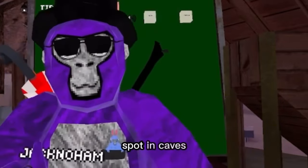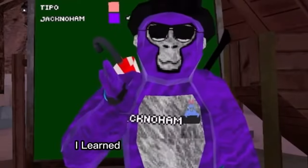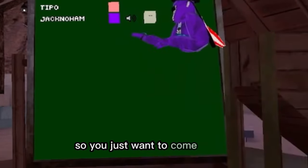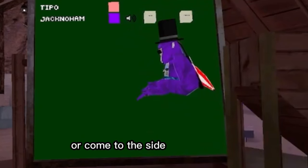Now that you're comfortable with the spot in caves, you'll want to come to the leaderboard over here. I learned this from Pretty Prince, but this is the same motion you'll use in wall running. So you just want to come up this, or come to the side, and go across.